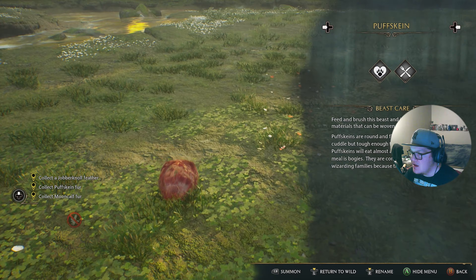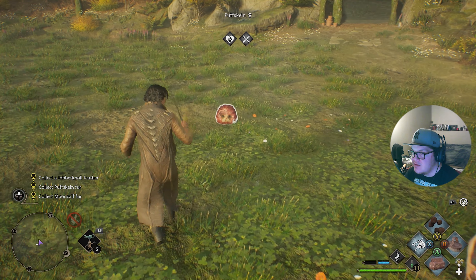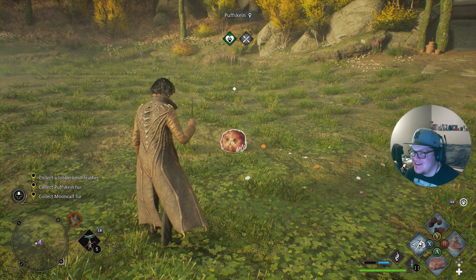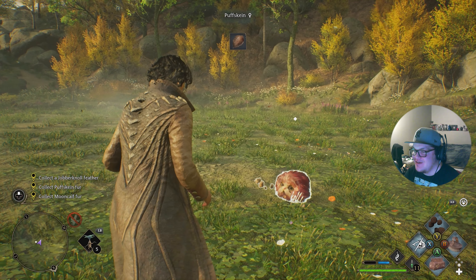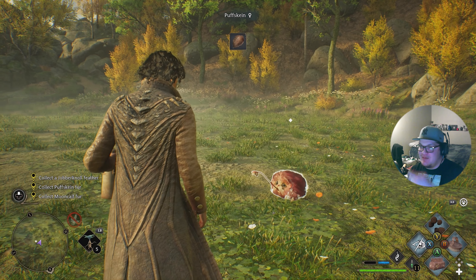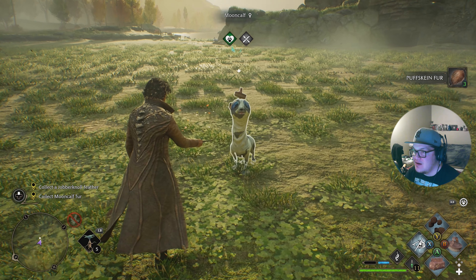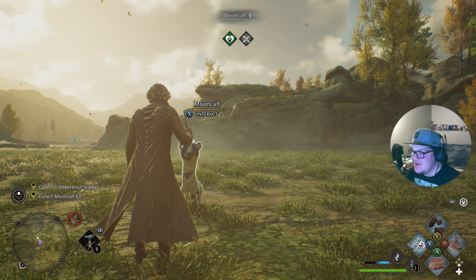When magical beasts are nurtured they provide materials deep in their natural properties — fed and brushed to bring out their natural best. We need to summon and groom them. We need to use the brush — that's so cool! It gives me mad Pokémon vibes, especially with the most recent games where you can picnic, feed them, throw toys around.